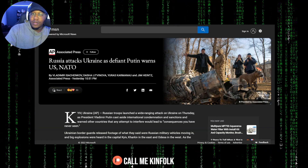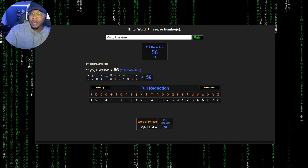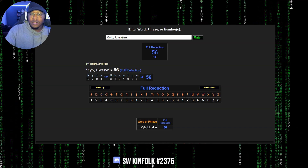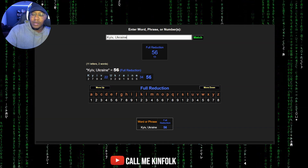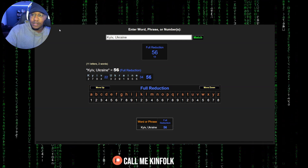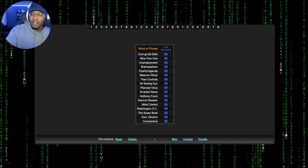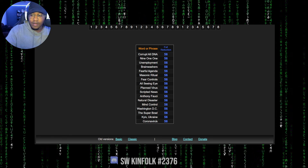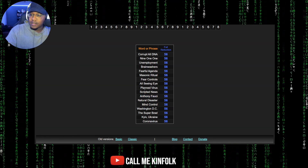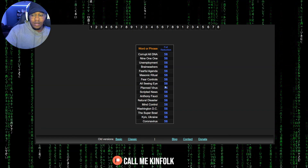Russia attacks Ukraine. Kiev, Ukraine — where they invaded — equals 56. We've seen that 56 number a lot in recent years, in recent news. Bologna Tyrus equals 56. Anthony Fauci also equals 56. Planned virus equals 56. So we understand when we see certain numerology, we understand the bigger meaning behind it.